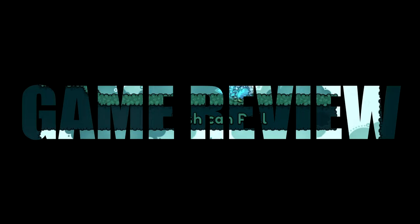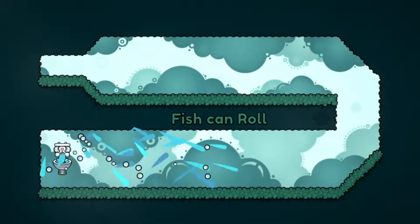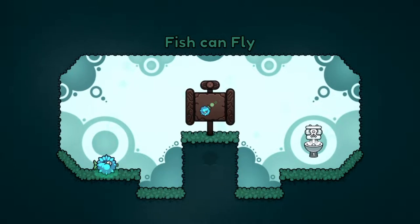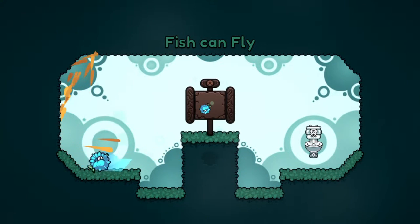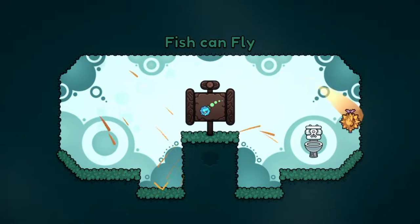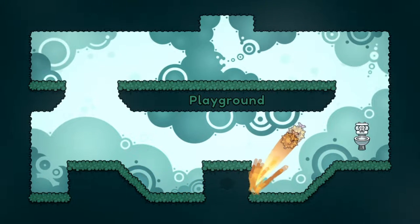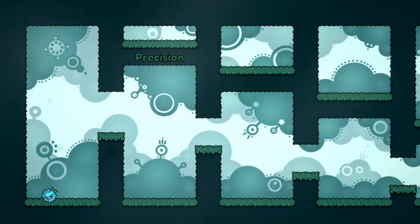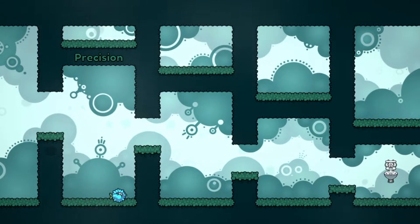Blow and Fly is an interesting veneer on the top of what I would normally class as a projectile physics-based platform puzzler. You play as a blowfish who is trying to blow water out of their mouth to projectile themselves from platform to platform around various different levels. The idea is that you've got to get yourself back into the toilet bowl. Very quickly you'll bleed past that veneer and you'll be looking purely at this game from a projectile environment, and that's where all the gameplay comes in.